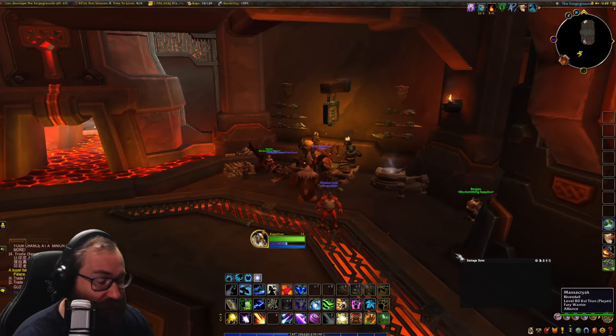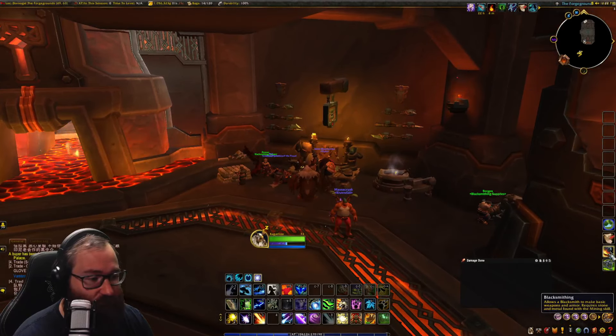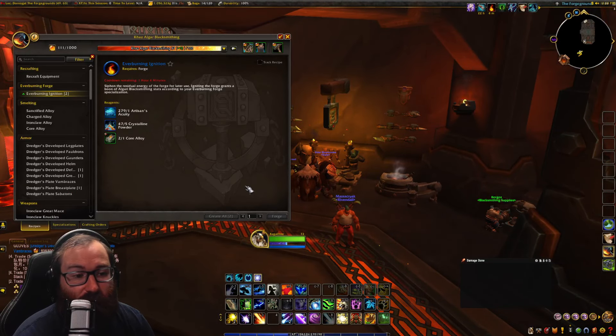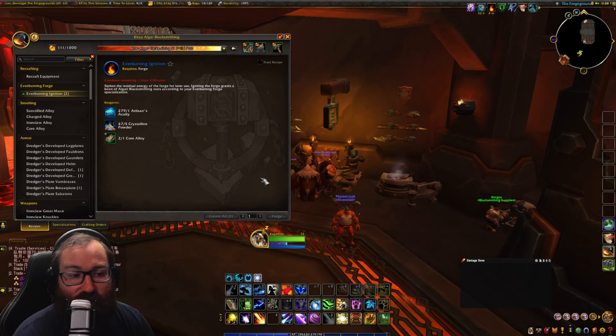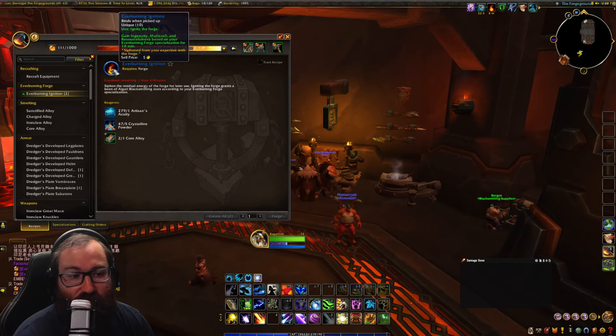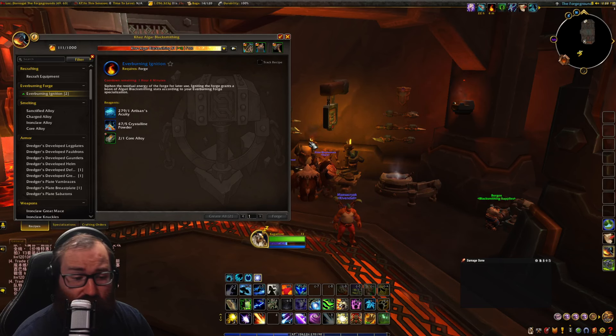Let's get into blacksmithing specializations. Blacksmithing is obviously using ores to make gear. There are a multitude of paths you can go down, but the most important one is making sure you get your ever-burning ignition and sort of focusing on this no matter what spec you want to do.